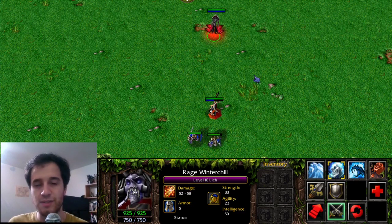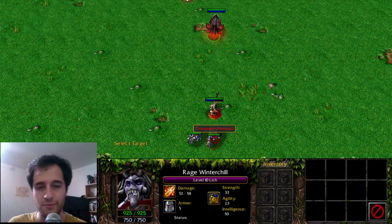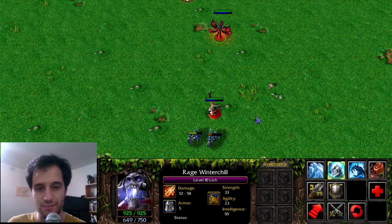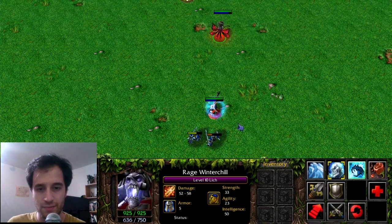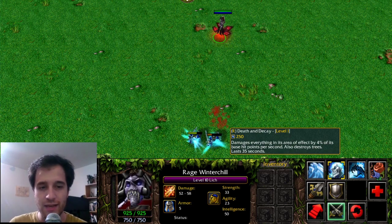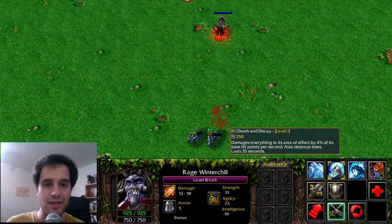Warcraft 3's Lich and Dota 2's Lich share quite a few similarities. Frost Nova still deals damage in an area of effect and slows enemy units' movement and attack speed. Frost Armor can still grant allies bonus armor and slows the attack speed of anyone that attacks them. In Warcraft 3, Dark Ritual allows the Lich to steal your mana by taking your soul. Death and Decay is a channeled AoE ability — the channeling portion has been removed, and the AoE is now Midnight Pulse for Enigma. Death and Decay deals damage in an area of effect based on enemies' health as a percentage and can destroy trees.